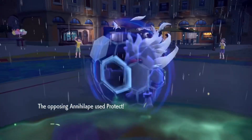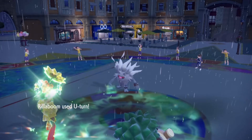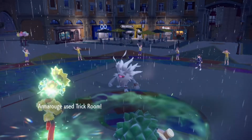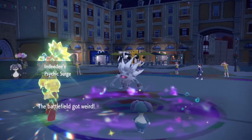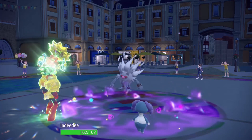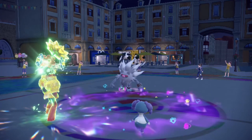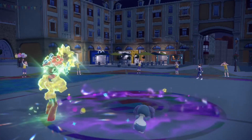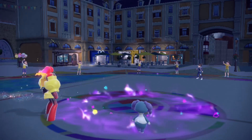I use Trick Room and Tera Amoonguss into Grassy terrain. I don't know why my opponent is protecting - were you protecting to scout what I'm gonna do? It's three against one, so what are you scouting for? I switch out Rillaboom and bring in Indeedee. This should send Annihilape to the afterlife - yeah, get out of here! All that protecting was just unnecessary. GG to my opponent though.